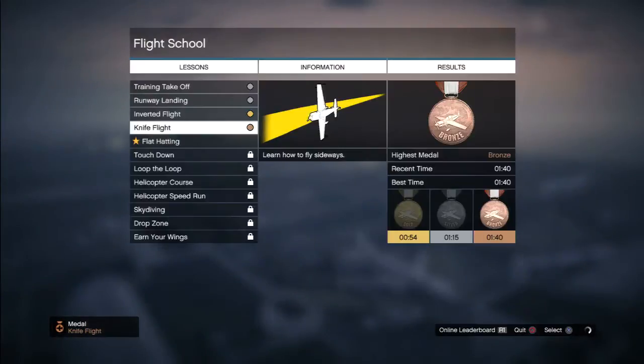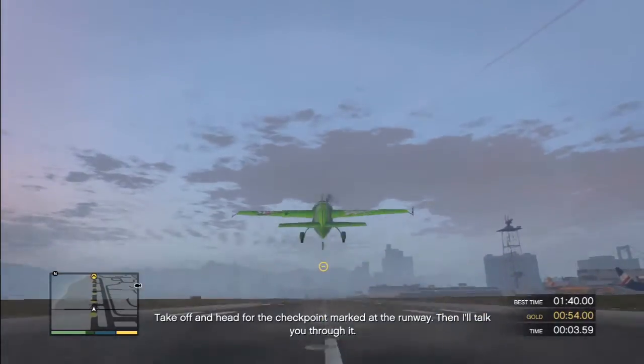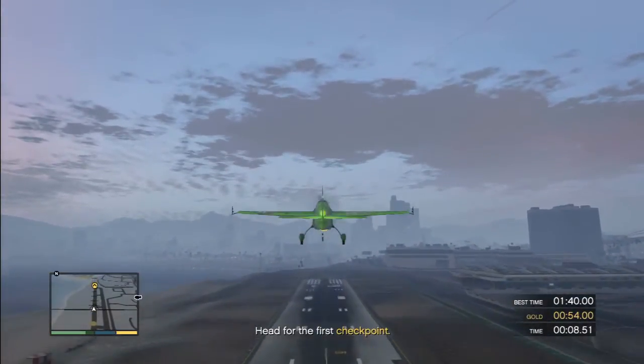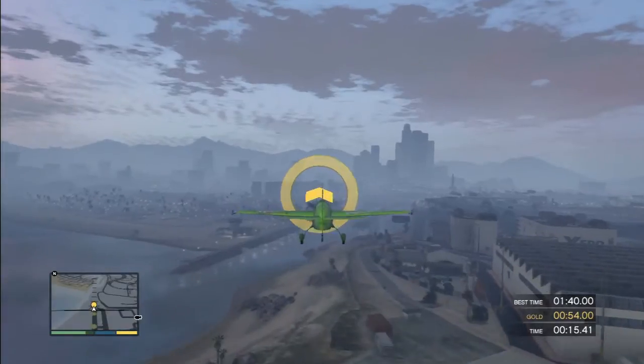But I could do it much faster. I'll try it again. This is the stunt plane - you get different skins each time. I do like this little stunt plane, it's different from the one we had in that mission. We can do this a lot faster now. 54 seconds should be no problem.